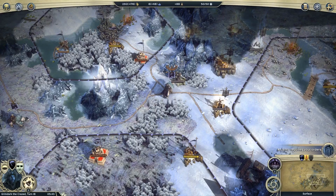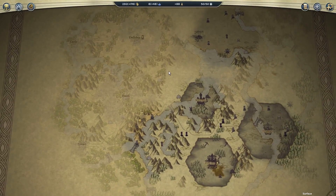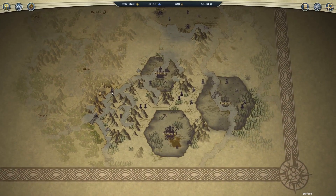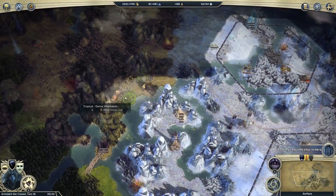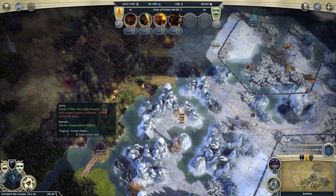So far I've been concentrating on exploring the map, so let's just have a quick look at that. There's still lots of stuff on the edges I haven't looked at, but most of it has been figured out now. See that yellow thing there? That is Prittar the Crafty. He's down to 4 units now, that's good.